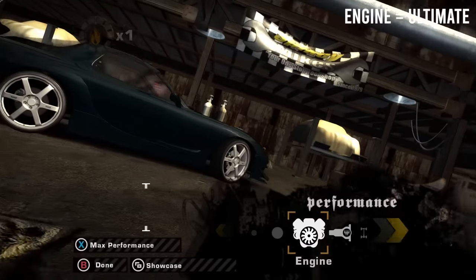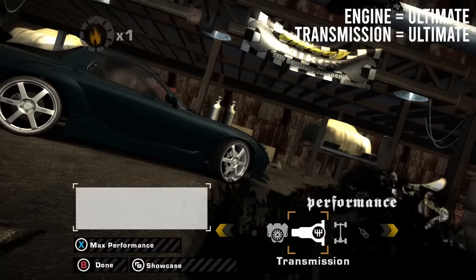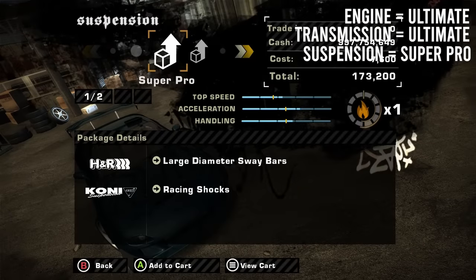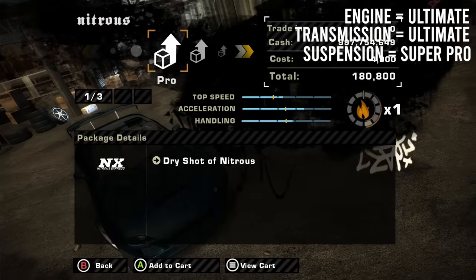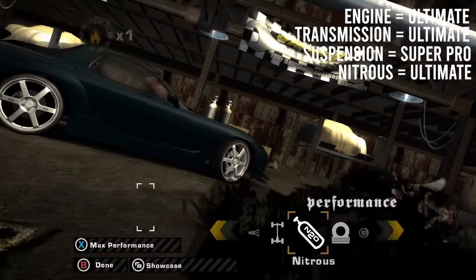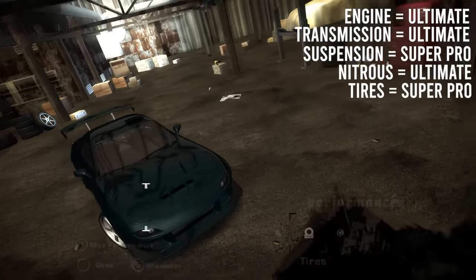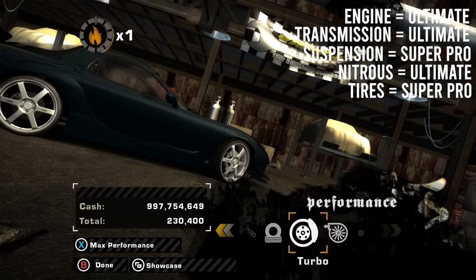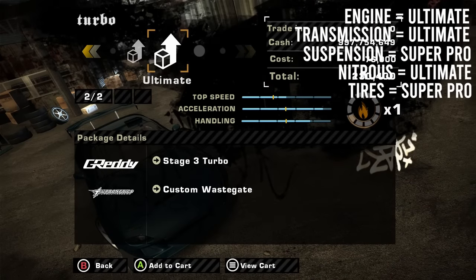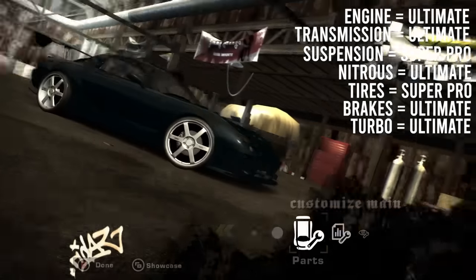For performance upgrades: for the engine, use the ultimate upgrade. The same goes for transmission. For suspension, always choose the first option — it unlocks your steering, handling, and ride height performance tuning, but doesn't give you too much grip. Upgrade nitrous all the way up. For tires, choose the first option — in my case, Super Pro — because if you go with ultimate you won't be able to slide the car. Brakes and turbo are both upgraded to the max.